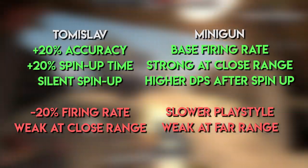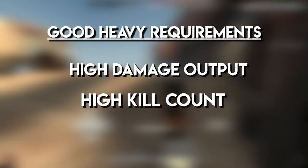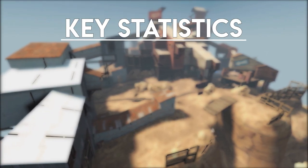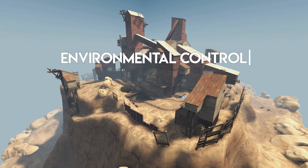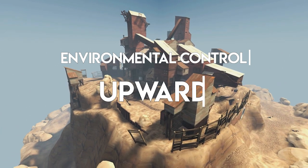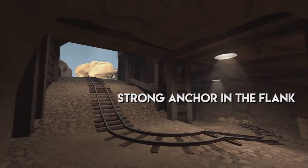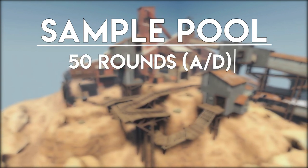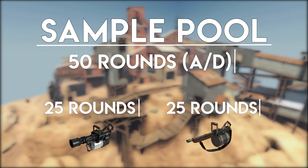No matter what your playstyle or weapon stats are, being an effective heavy essentially boils down into two things: are you doing a lot of damage, and are you getting a lot of kills? As such, I will be collecting performance data on three key stats: damage per minute, kills per minute, and points per minute. My arena of choice this time around will be Payload Upward, an all-around good map with a variety of environmental elements that highlight both the heavy's weak points and strong points. I will be playing 50 full rounds of Upward — that's attack and defense — 25 rounds using the stock minigun and 25 rounds using the Tomislav.